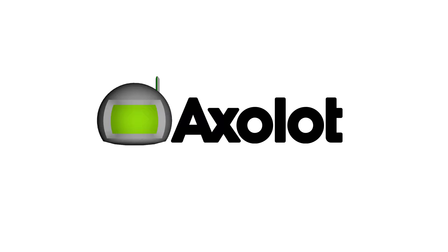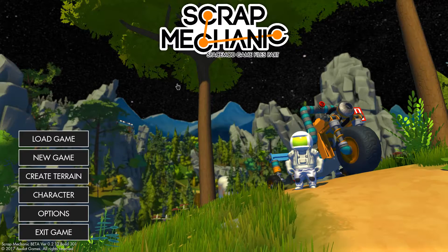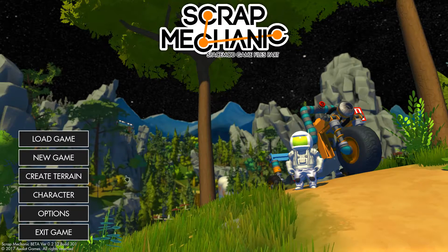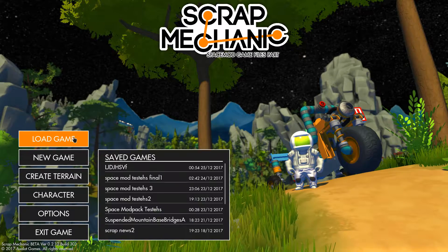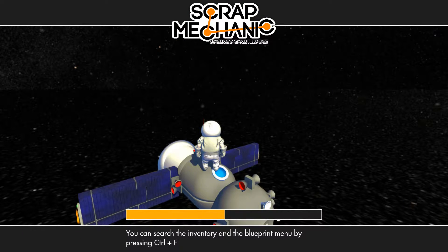Just when the game is loading you can already see a difference — for example right here, instead of the axelor there is a helmet. And right here you can see much, much difference. Let's load the game; here you can see the difference as well.